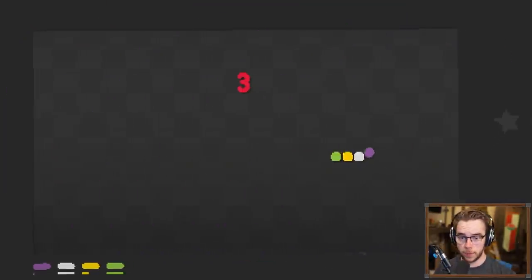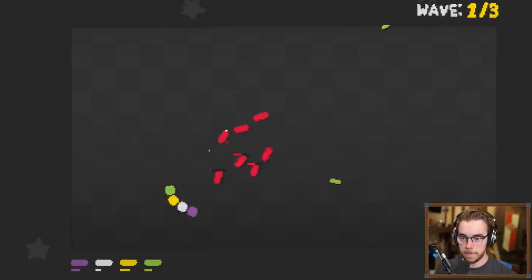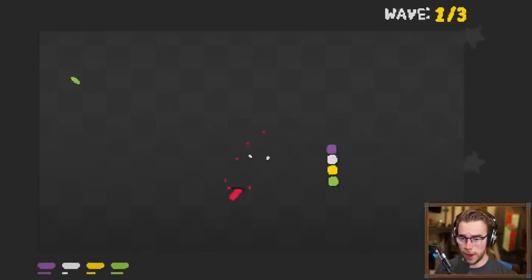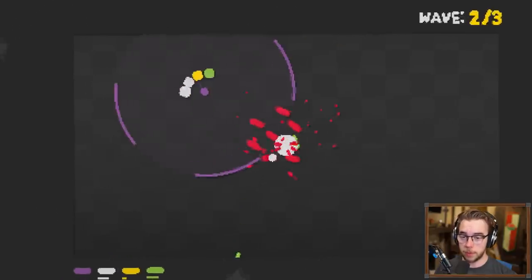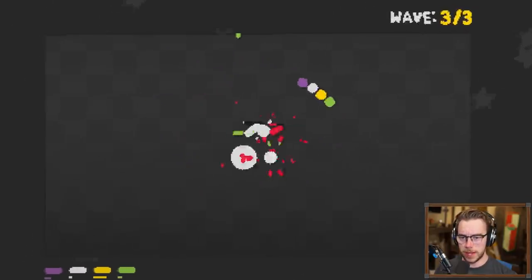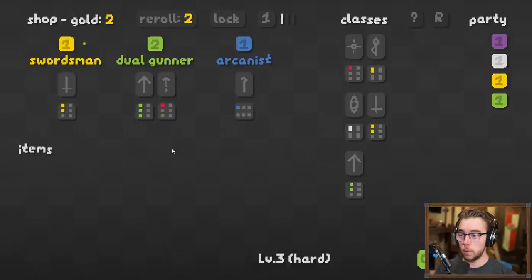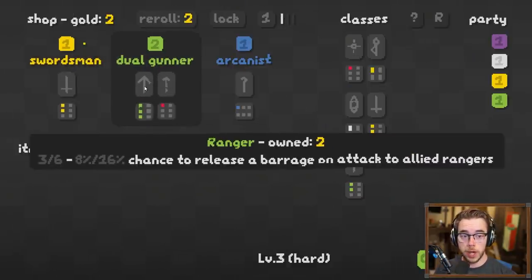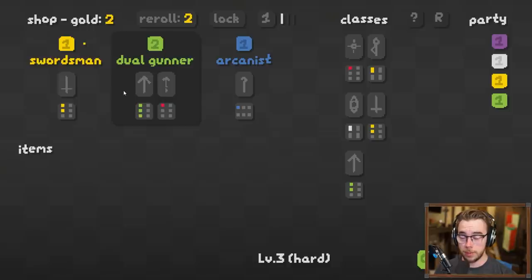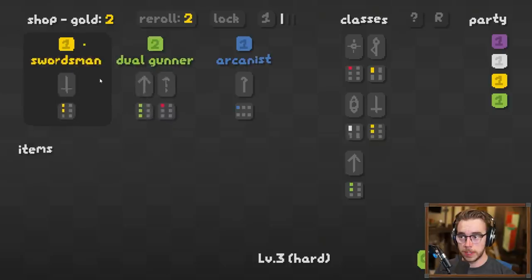Just buy everything I can for now. I might go greedy again and go for the merchants if I get any — try and get a strong economy early on. That's probably ill-advised, but look at the AOE combined with the big slow — give them the sock! We already have one of these. Ooh, Dual Gunner gives us three Rangers but it's two gold.